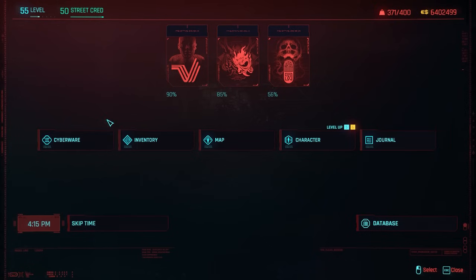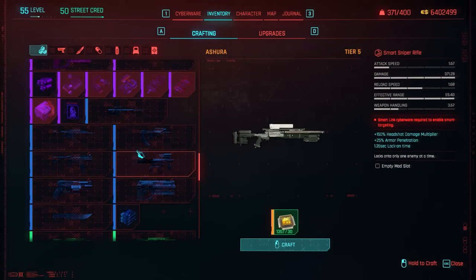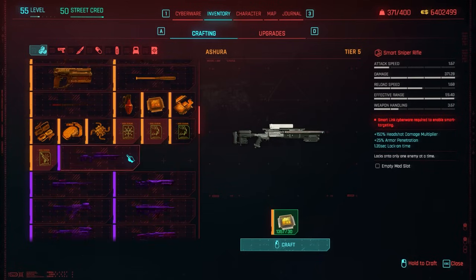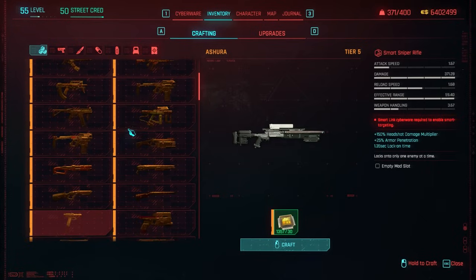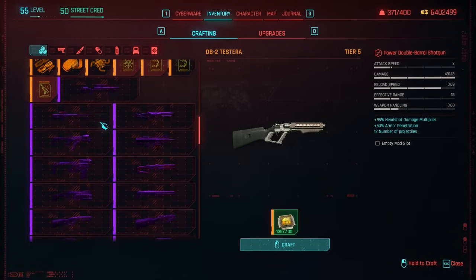Starting off very simply: you go to your menu, hover over here, crafting is right below it, so you click on it and here we are. I have a bunch of crafting specs — or crafting blueprints, whatever you want to call them — just because I've been playing this game for a while. If you're new to the game, you can get these by just playing, doing side quests, and also buying them from vendors. Some weapon vendors will sell specs for their weapons.